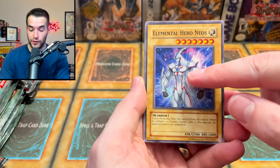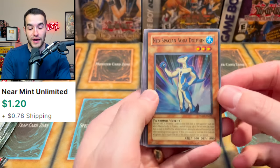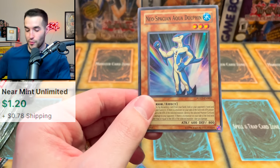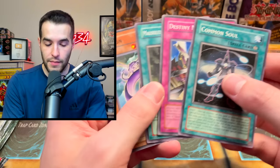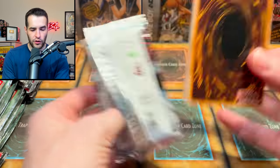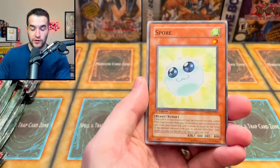We got Aqua Dolphin and Air Hummingbird in the same opening — that's actually pretty sick. Neo-Spacians Unite! We did not get the Grand Mole out of Strike of Neos though, but maybe next time. Let's do a little Shining Darkness — some of these might all be first edition, which would be pretty sick to pull Black Wing Dragon from. There's more packs coming up after this — and let's just say ghost rares are looking like a guarantee, if you know what I'm saying.